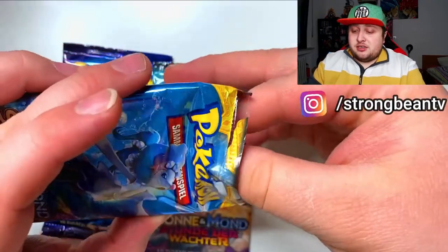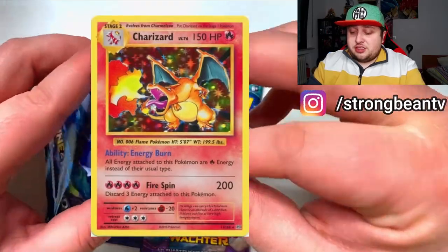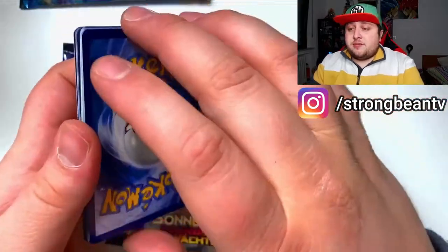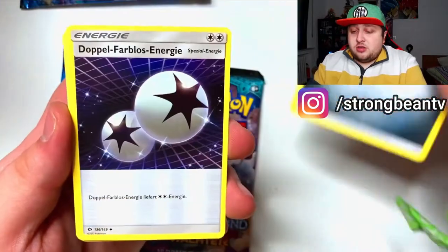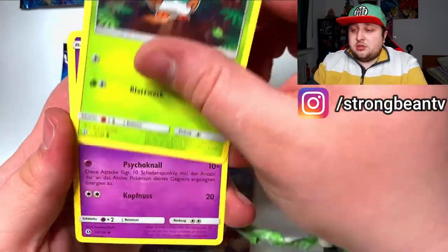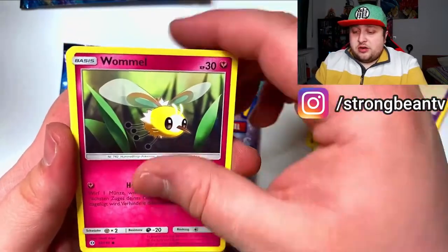I love Charizard — I need that Charizard in my collection, not even for selling purposes, I just really want it in my collection. Dollar type of good luck, let's go. Okay so we got a metal energy, Dragonair, and Drowzee.